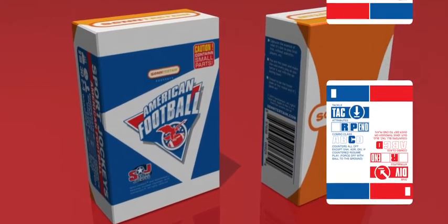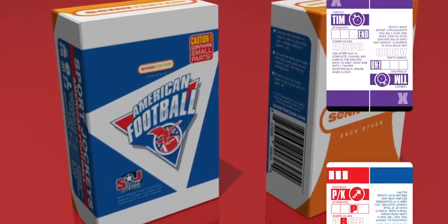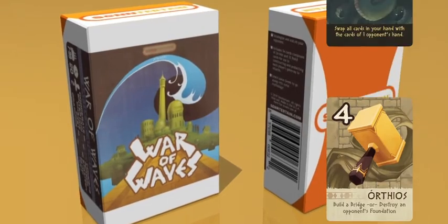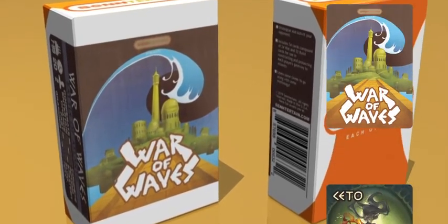Sports Yockey's American Football captures the essence of playing the game of gridiron football. War of Waves is a Greek mythology game where you're battling to be the first to build a bridge and gate to Atlantis.